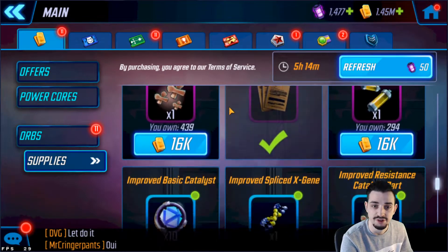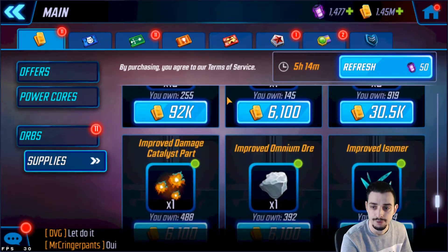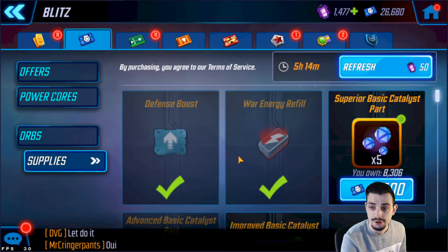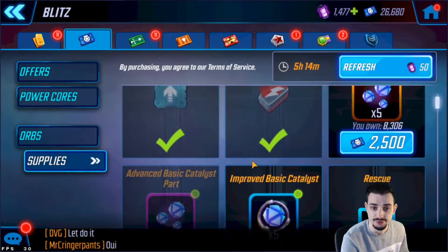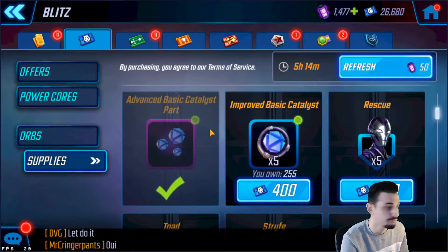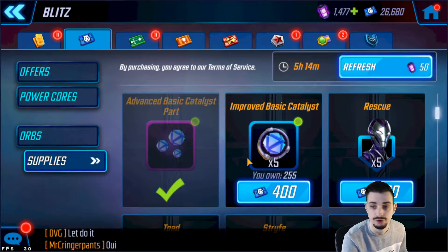I definitely recommend farming gear from here if you need it. Let's start off with the first actual store we're going to farm characters in, which is the Blitz Store. This is for war basically, and you have some gear here — these are quite expensive for the credits you have.